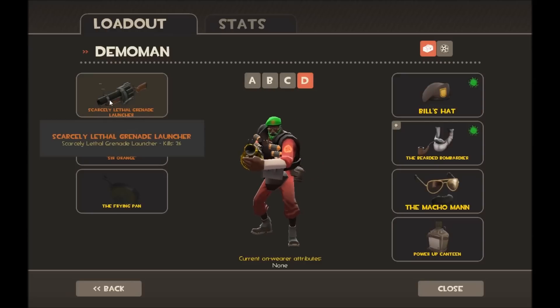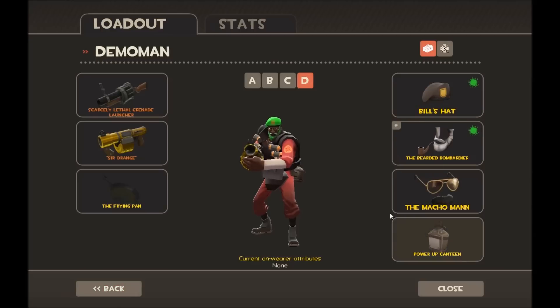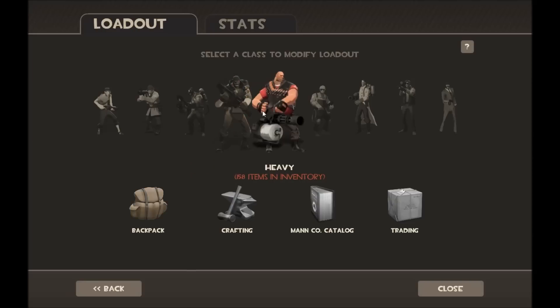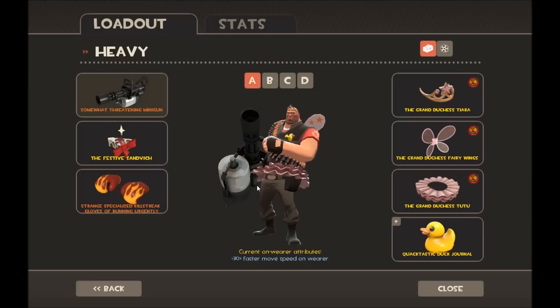For Demoman MVM I use the Strange Grenade Launcher for more pipes, the Loch-n-Load, and then obviously the Sticky Bomb Launcher for killing everything, with the Frying Pan as a last resort. I'm using a different cosmetic set here — a Bill's Hat and a Macho Man — just to mix things up a bit.